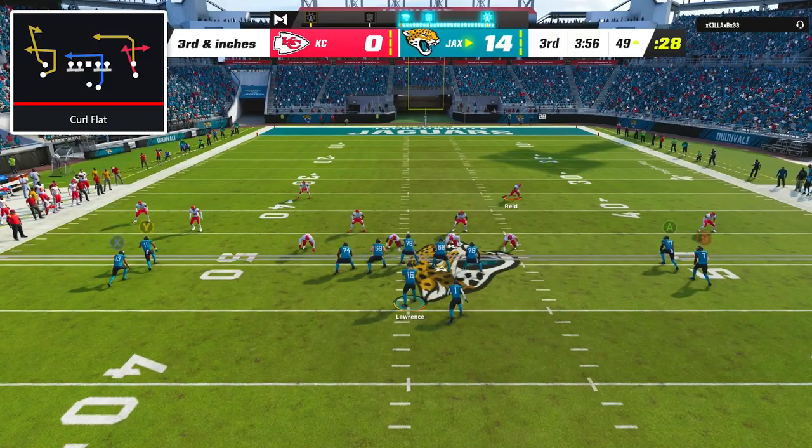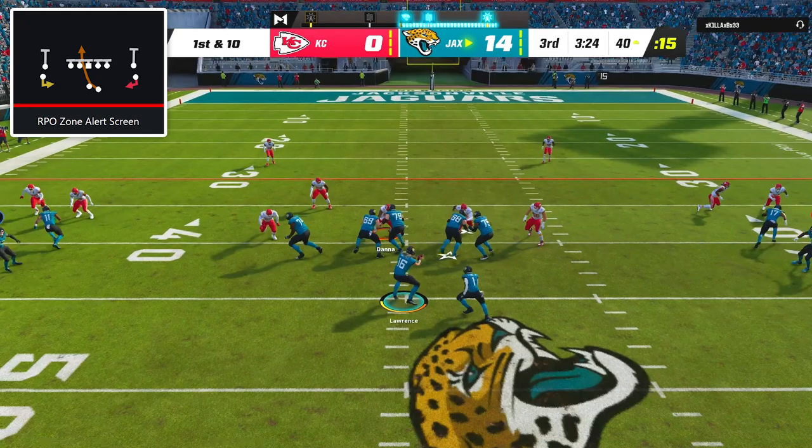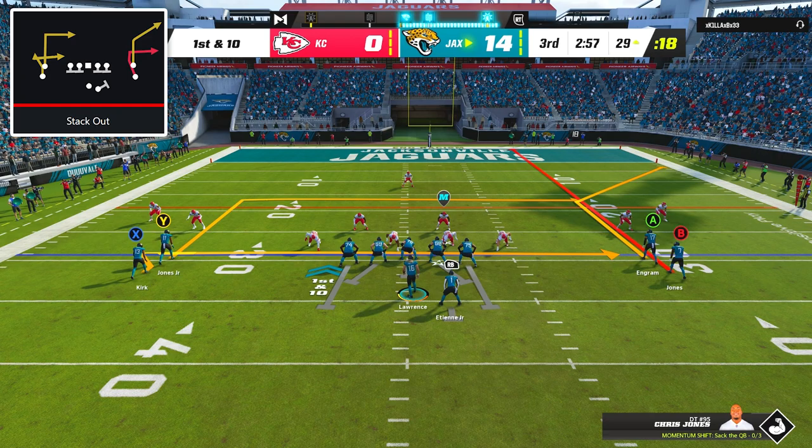On 2nd down I tried running halfback screen, but got hit on the throw, so on 3rd and inches I went back to curl flat and hit Christian Kirk underneath on the zig for the easy conversion. On 1st down, my opponent had finally switched to option defense conservative, so with the read key staying home, I handed it off to Travis ETN and patiently stayed behind my blockers to take it up the middle for an 11 yard gain.